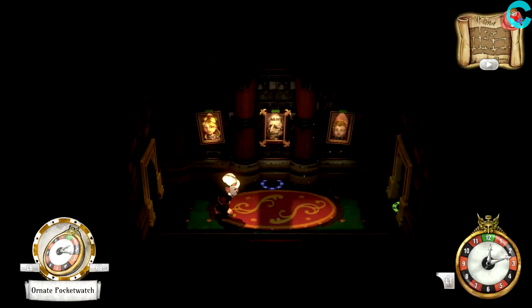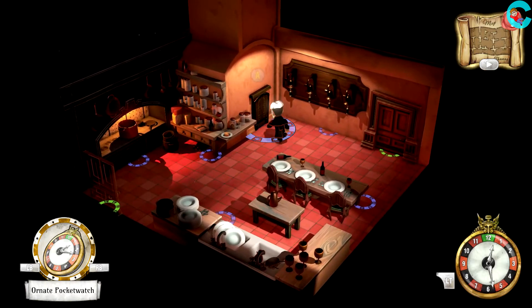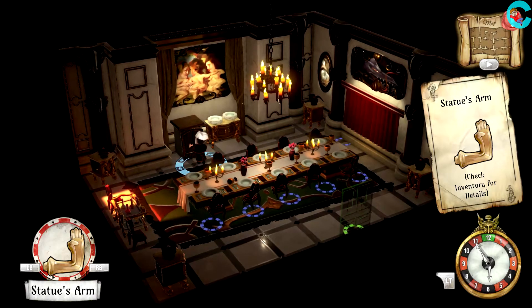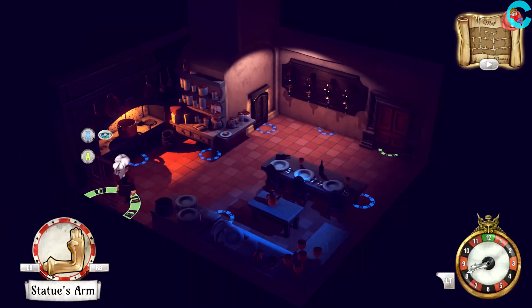From the starting area, we're gonna skip our usual route and instead head into the kitchen area. Inside the dumbwaiter, we should find the statue arm. If it's not there, we'll have to go back upstairs and get it from the dumbwaiter in the dining room. You can use this door here if you need to go upstairs.